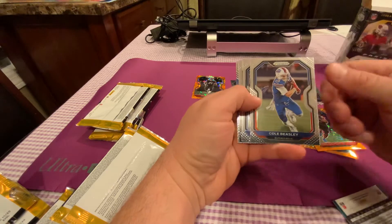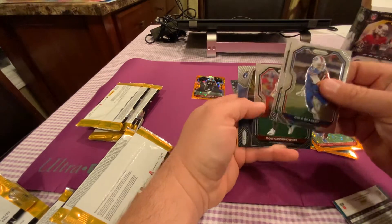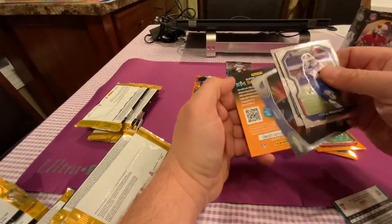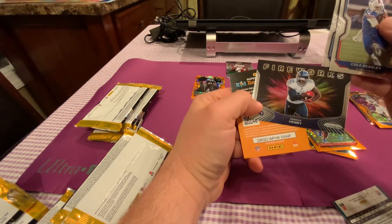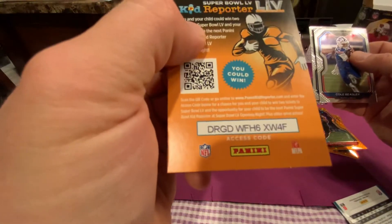The retail is usually terrible. Cole Beasley, Malcolm Butler — I've done so much better. Got Gronk at least in his new uniform. I've done so much better with Hobby product for Prism. Derrick Henry fireworks insert — hence the expensive cost of Hobby.